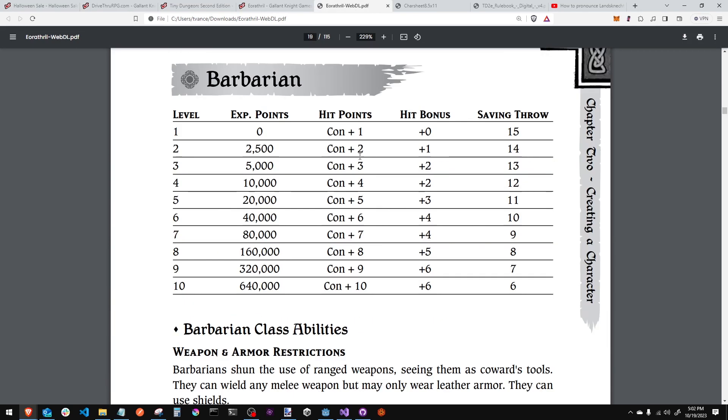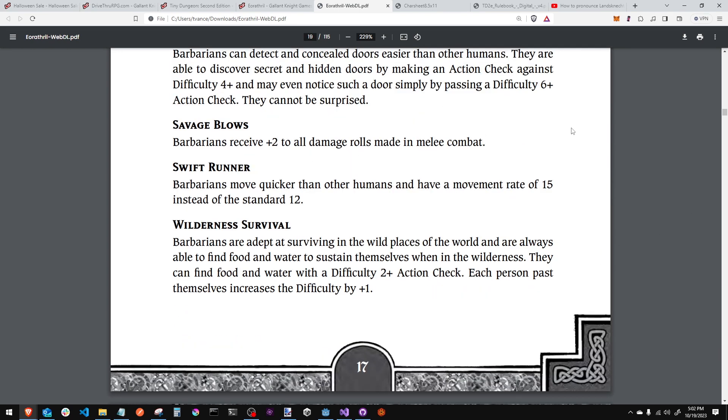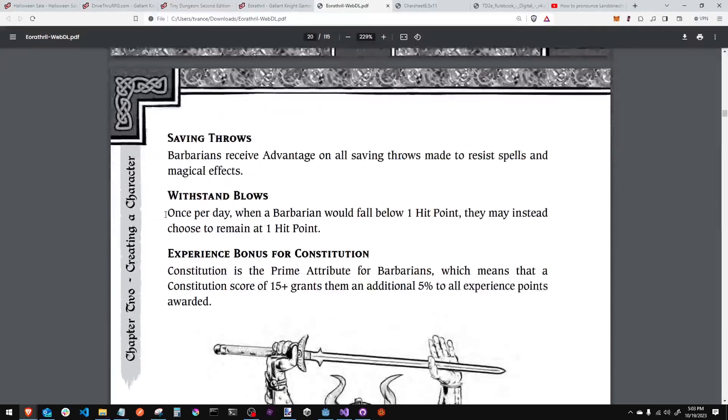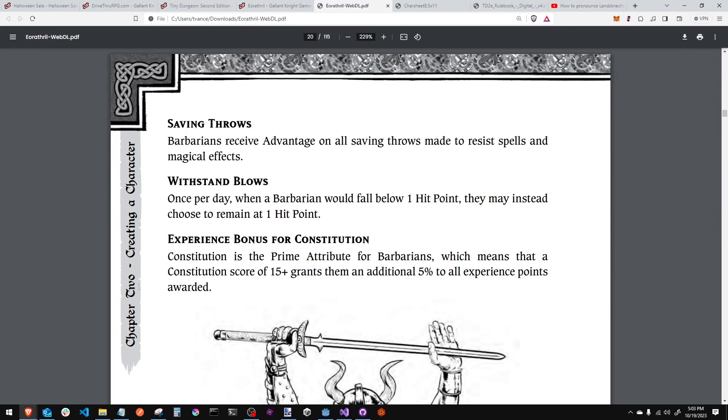The Barbarian has constitution plus 10, so if they start with a 15, the highest they'll ever get is 25. Experience point requirements look like a lot — I like it, that's the way it used to be. You can see the hit bonus when rolling, and the saving throw is a single number that goes down as you level. Barbarians have Savage Blows, can run fast, survive the wilderness, and receive advantage on all saving throws to resist spells and magic effects.